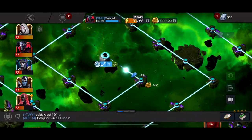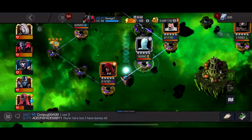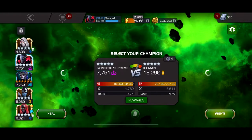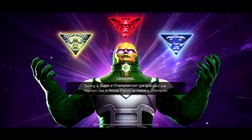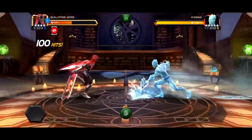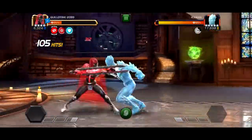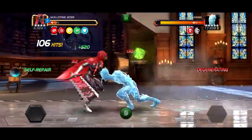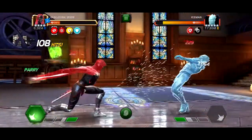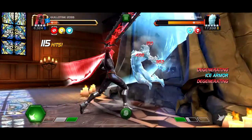We're at the final three fights now — Iceman, Dr. Octopus, and then Green Goblin. For MVP it's either Proxima or Guillotine. Archangel I used for a lot of the random Electros they sprinkle around Act 5 — in 5.3 in particular there are Electros everywhere.